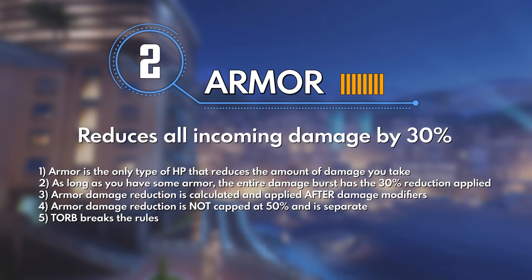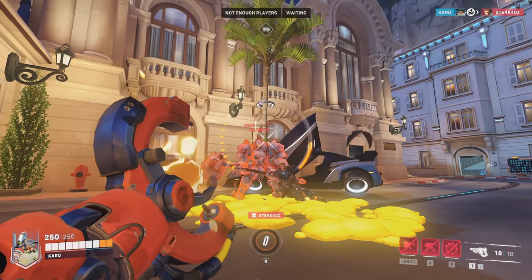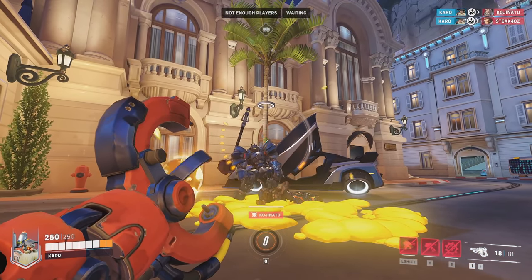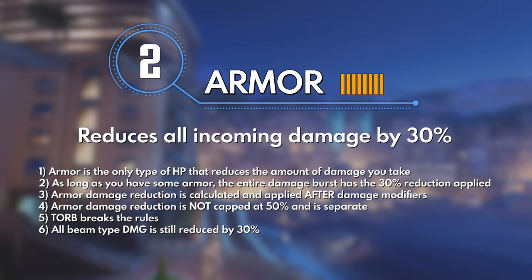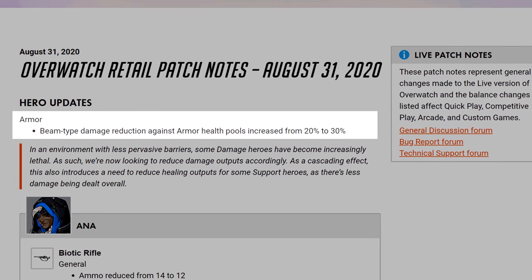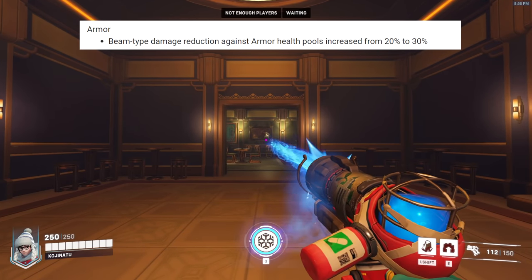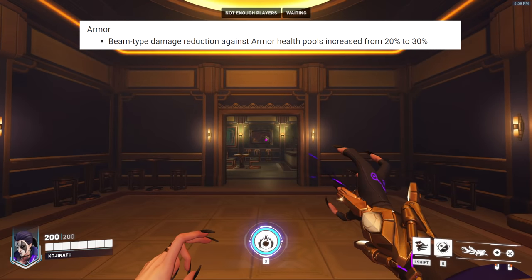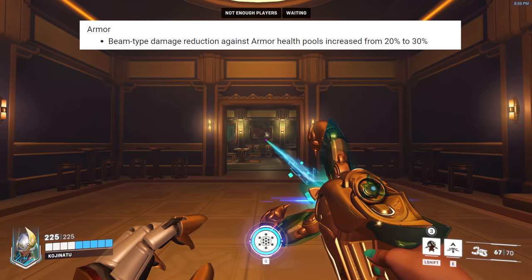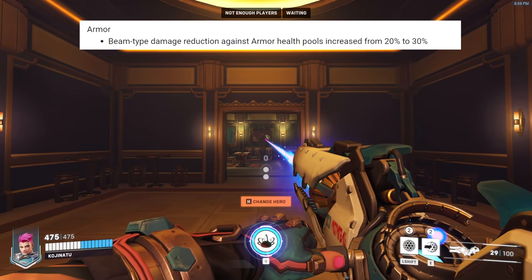Number 5: Torbjorn is the only rule breaker for armor's defensive properties, since his sticky stuff actually deals more against it — from 160 normally to 250 against armor. Number 6: All beam-type damage is still reduced by 30% on armor, which was a late change added in Overwatch 1 back in August of 2020, so nothing changed here for Overwatch 2. This applies to Mei's primary fire, Moira's alternate fire and Coalescence, Symmetra's primary fire and her sentry, Winston's primary fire, and Zarya's primary fire.